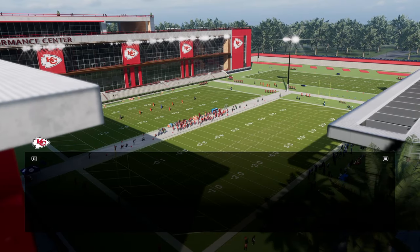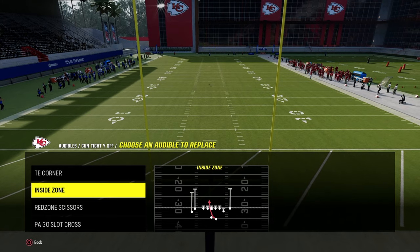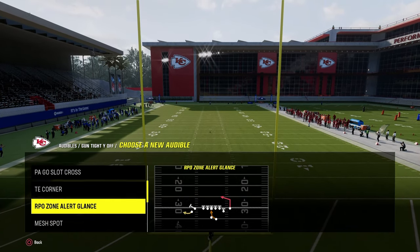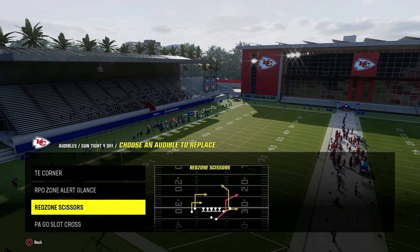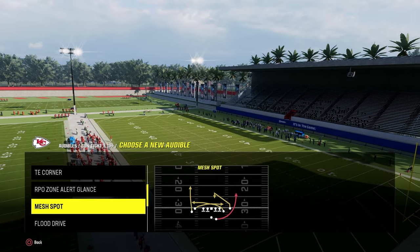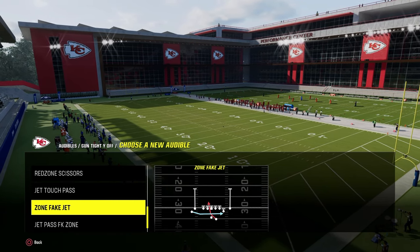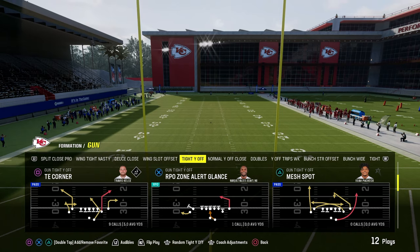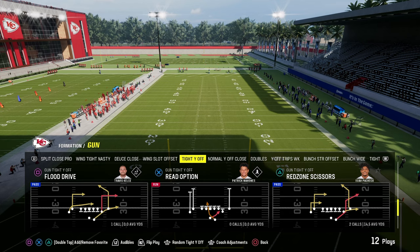The audibles for the tight way off mini scheme include tight end corner as one of the main plays, inside zone — which I'd replace with a read option or RPO since RPOs are really effective to have in your arsenal — and the play PA go slot cross. For the back slot, red zone scissors is probably the best bang for your buck, though the mesh spot works well too. Our base play, coming out pretty much every single time, is going to be flood drive — an incredible power play that really makes this offense tick.